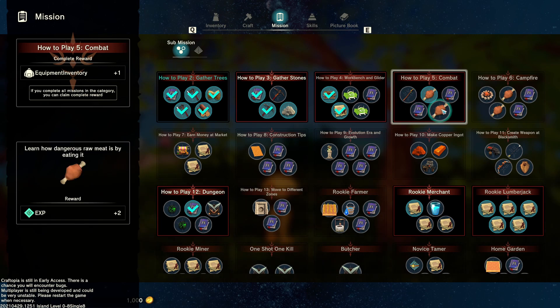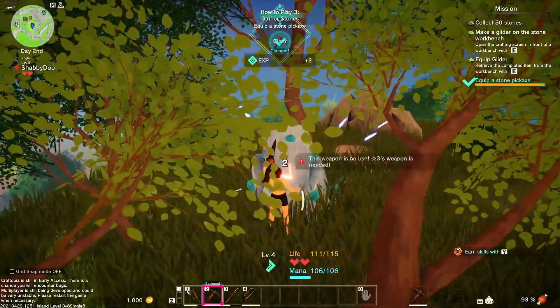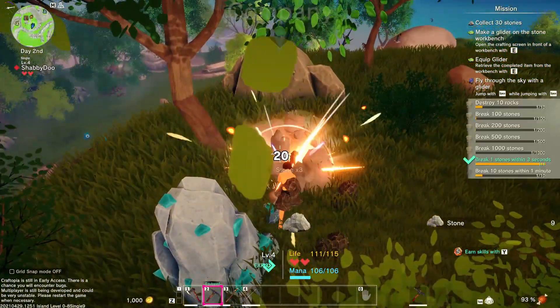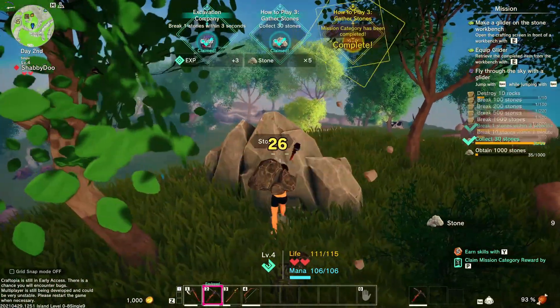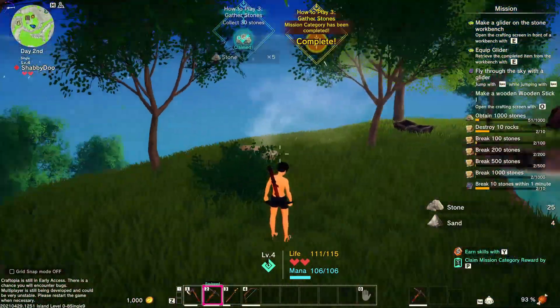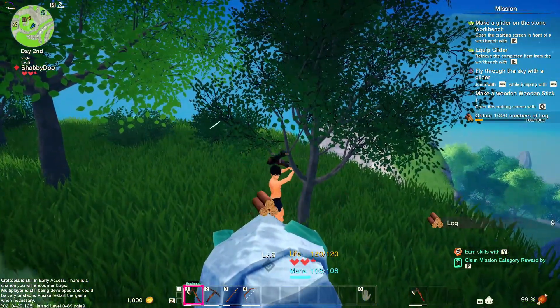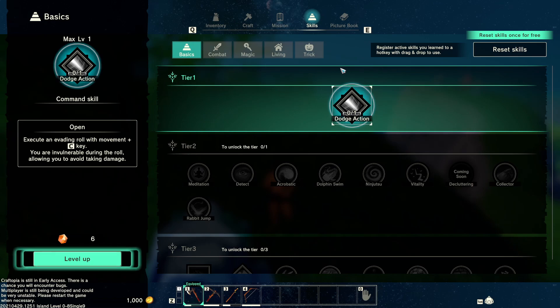Equip a stone pickaxe, get some stones, make our glider, equip it, make a wooden stick, get some meat — all basic stuff. I need to brick a couple of these to help flatten out the land so we can have more space. The reason I like to build up here is so I can just glide off if I need to get out. As we're going we're earning levels — let's check out what we can do with our skill points and see how much that's changed.